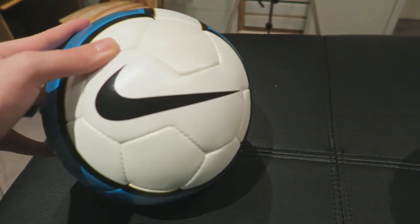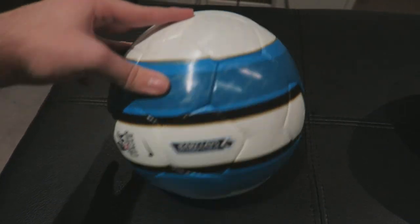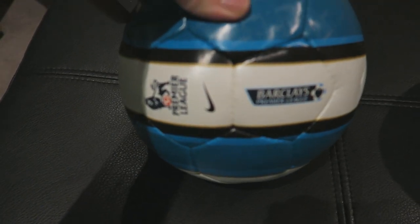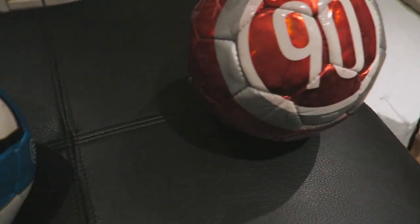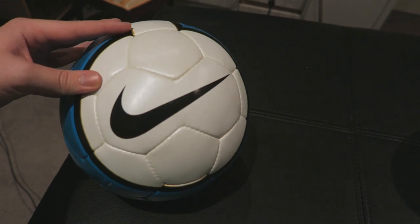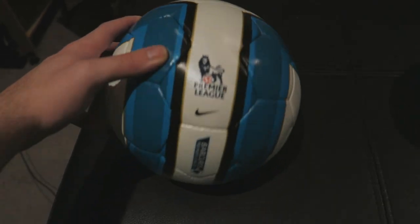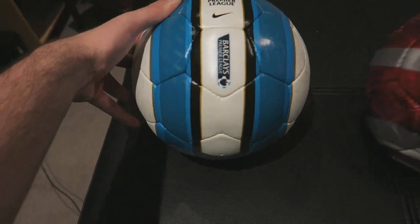Let's move across from that one and check out this one. Now, this one looks like it's the real deal. This one, of course, being the T-90 Aero 2 Nike ball, Premier League edition, as you can see. And this one, in comparison to the other one, just looks so clean — it does not look like it's been touched at all. It came very professionally wrapped as well, so this one just looks absolutely tremendous, and it brings back a lot of great memories. I seriously cannot wait to get out and have a kick with this thing.